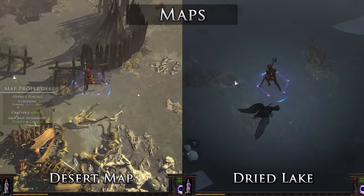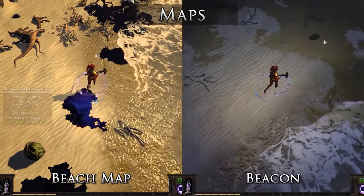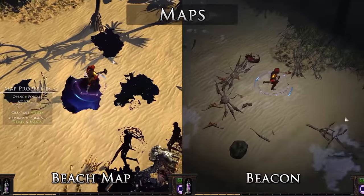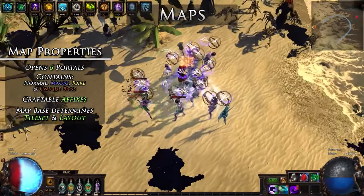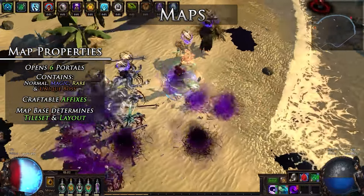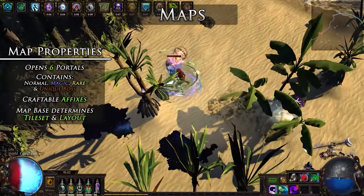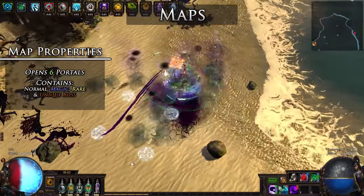The tileset and layout of the map is determined by the map base, with each map base having its own. For example, the desert map uses tilesets that are similar to the dried lake in Act 4, while the beach map uses tilesets similar to the beacon in Act 6, and they will always choose to use these tilesets. The layouts of maps are randomly generated like other zones in Path of Exile, and will not always be the same upon creating new maps of the same base. However, for the most part, maps will always have a core recognizable layout with small variations.